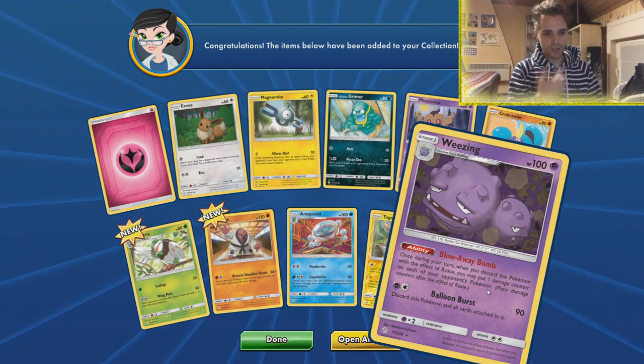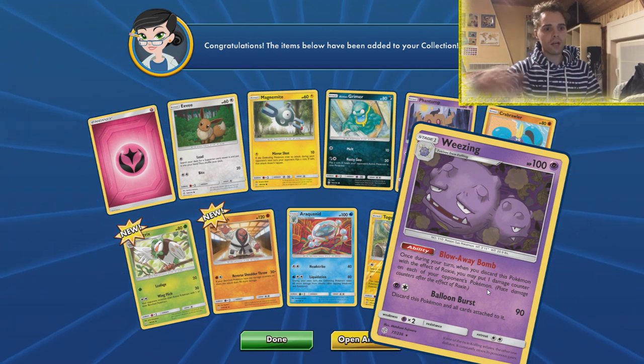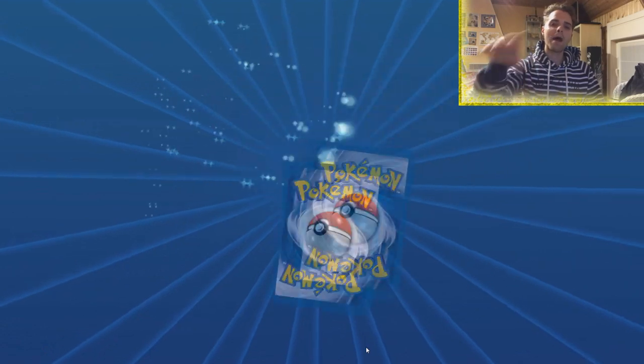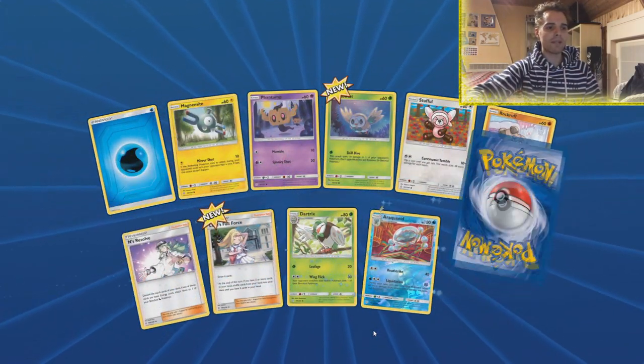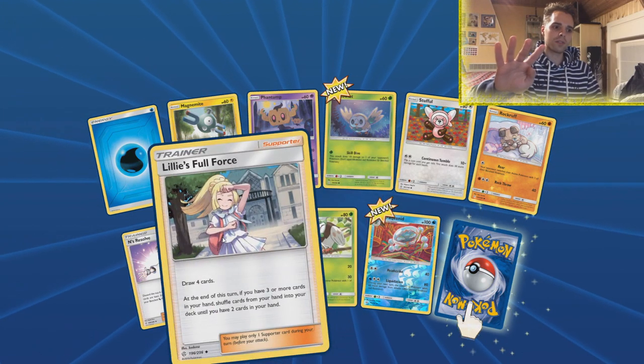Fionn is an anti-deck-out card — you cannot deck out with it because it has Whirlpool Suction, forcing the opponent to switch one of their benched Pokemon to active, and Fionn smacks itself back into the deck. That means you can cycle Fionn repeatedly and never deck out unless they mill you. Also here's Wheezing — once during the turn when you discard this Pokemon with the effect of Roxie, you put one damage counter on each of your opponent's Pokemon. Spreading is back, and combining it with the other Wheezing's Detention Guests could be powerful.